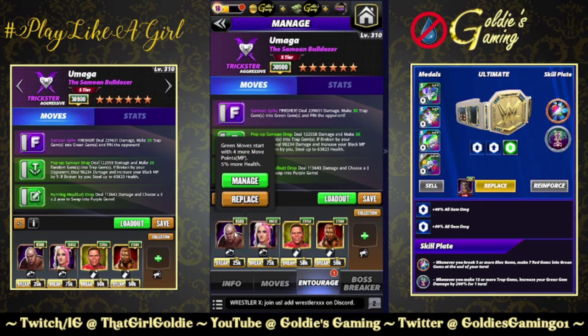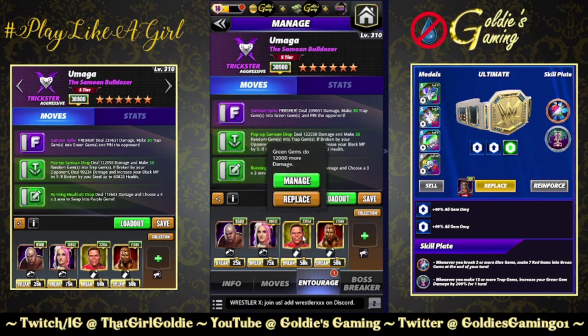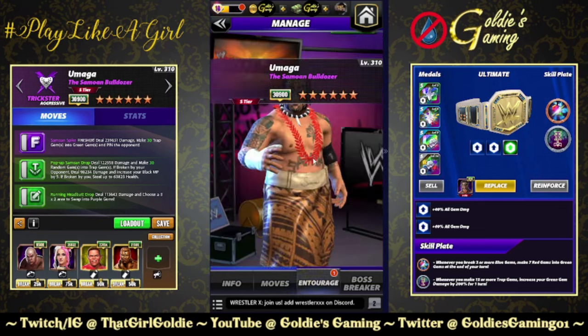For the entourage: steel for green MP, Dakota for two more trap gems and some extra trap gem damage, Showboat Lex for 12,000 more damage to the green gems, and Scott Hall just to make this 30-for-30 — make 30 traps, then convert 30 traps into green gems. Shout out to ESPN/TSN for those of us up north.